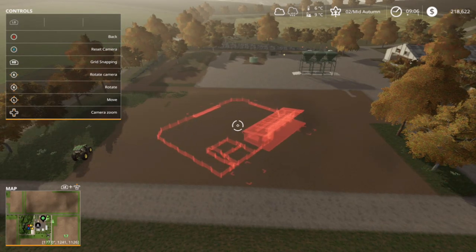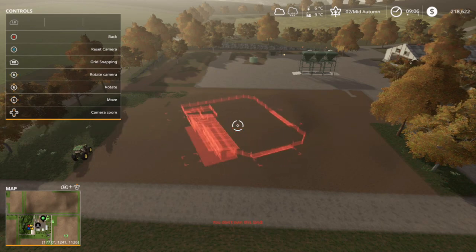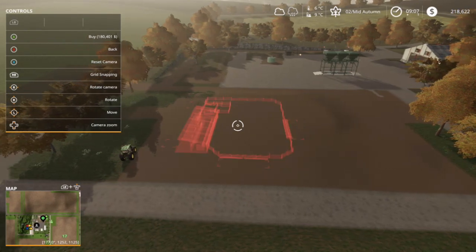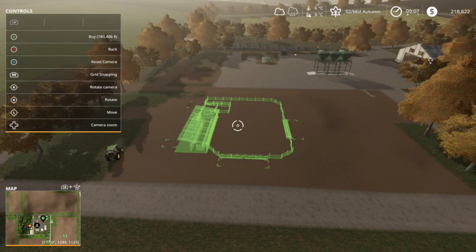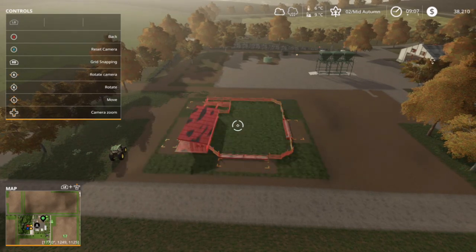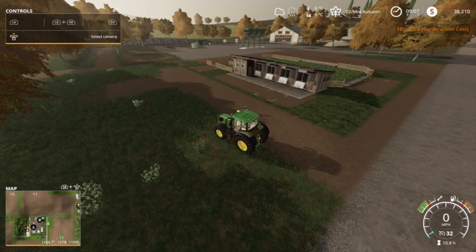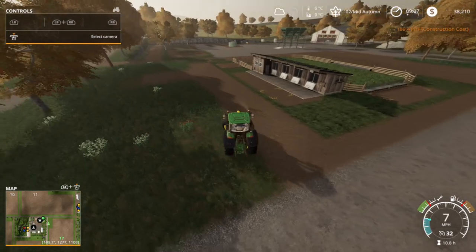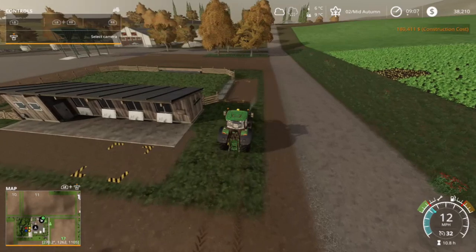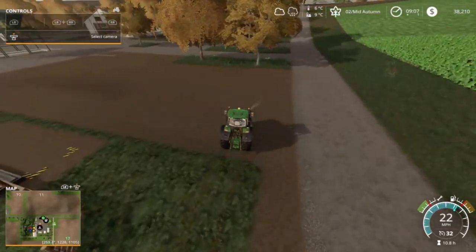This is where we're going to put the sheep pen — right here, smack dab in the middle. We'll just turn it around so that the wool can be collected on the other side. That looks just about right — perfect. That is fantastic, there's our new sheep pen, and it's not going to cost us a whole ton of money every day like eleven thousand dollars just throwing it away.